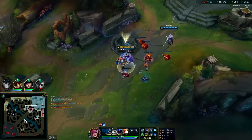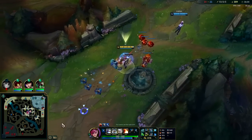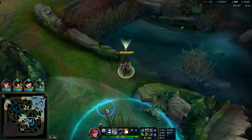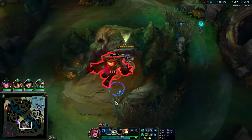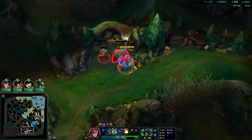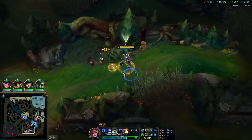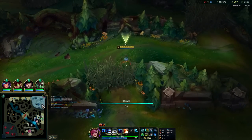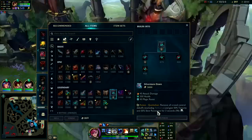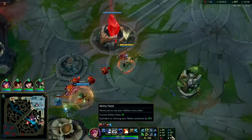Silver Mirror Dawn is essentially a QSS plus 50 percent tenacity for three seconds. If they dump all their CC on you they can't kill you. I'm actually glad they took Baron and didn't end — I think this is still winnable, I'm really really strong. Auto, E reset. Yeah, later guys. They're trying to stop me. It looks like they're going to our base. Dragon isn't up for 40 seconds — why are we all on dragon?